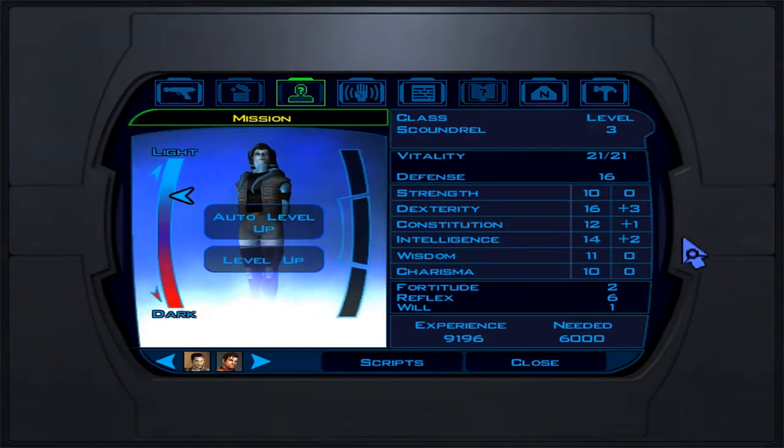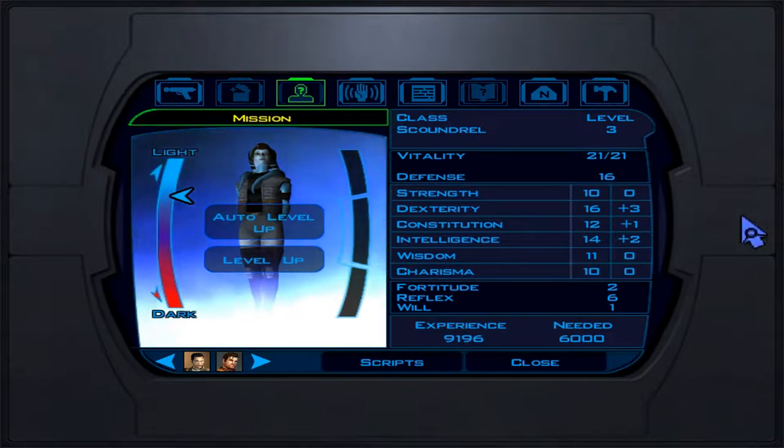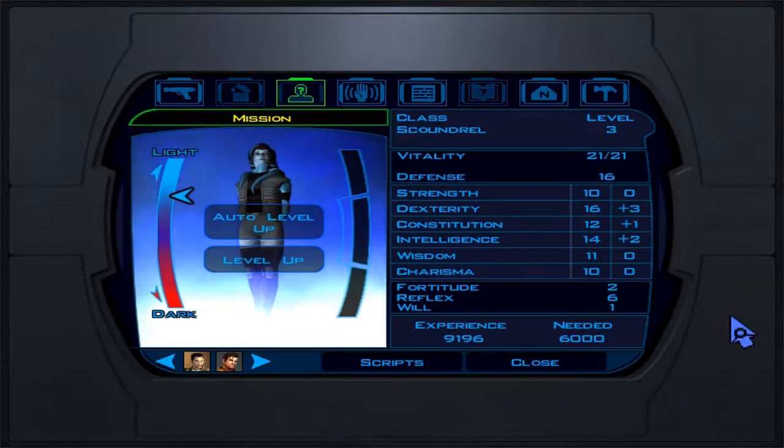Let's talk about our favorite scoundrel's stats. Strength is 10 — okay. Dexterity is 16, which is great, and we're going to get that to 20. Constitution 12, which is okay. Intelligence 14 — all right, if you're going for skills. Wisdom 11, we'll get that to 12 at level 20 to even things out. Charisma 10.